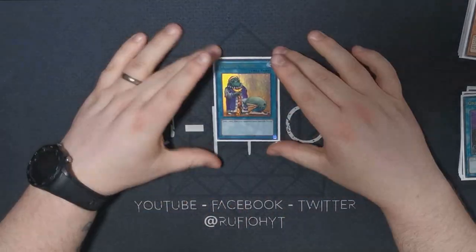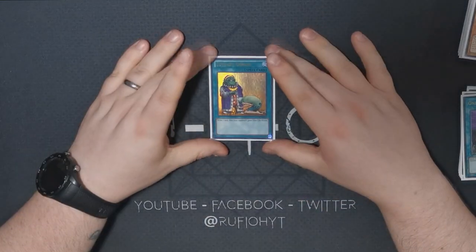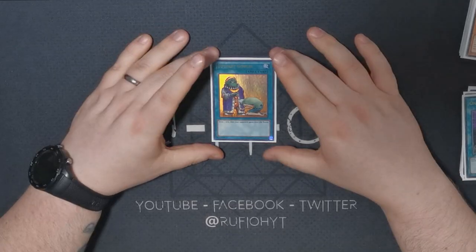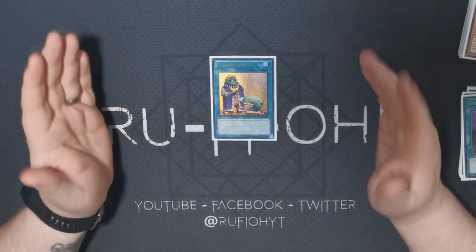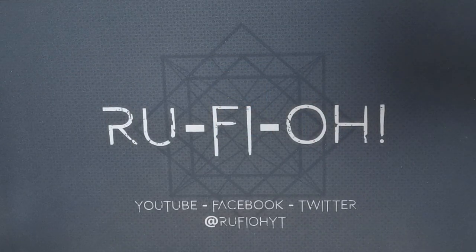Our final main deck spell is just a blank space — Upstart Goblin — because mathematically running 39 cards in your deck is better than running 40. There's no justification needed; it's simple maths. If you're running 39 cards you're more likely to see the cards you need, and that's basically what this does in this deck. And that's it for the main deck.